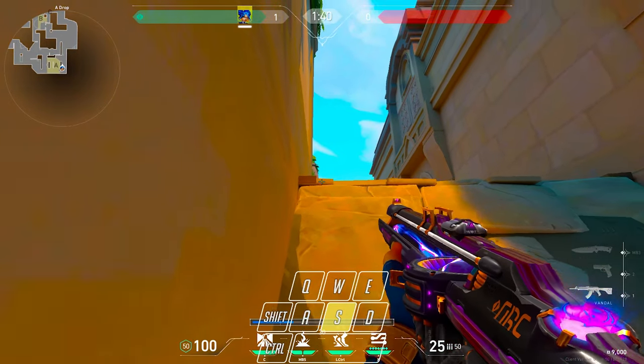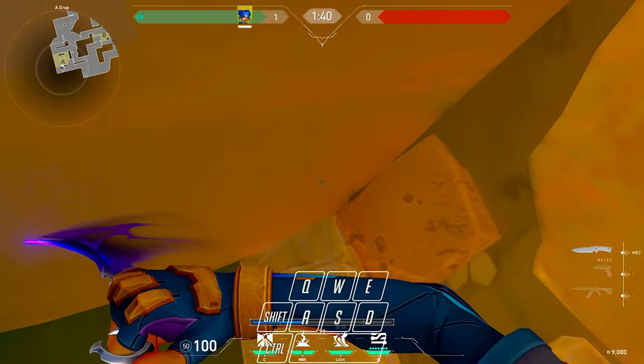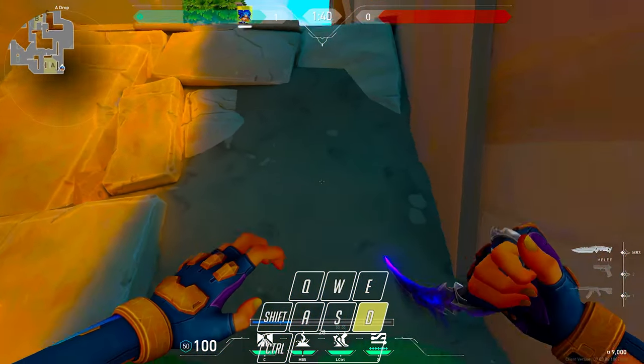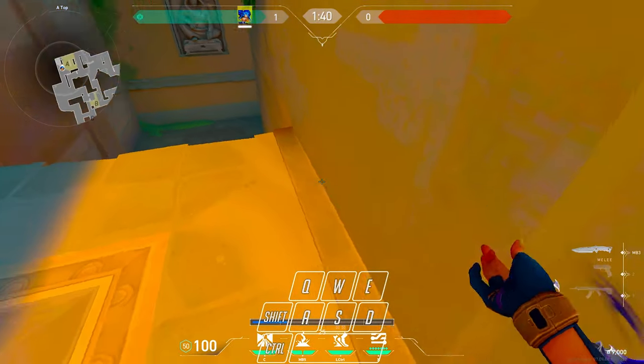Now sometimes you won't make it up — that's just a case of you sliding around here and it boosts you up midway and not into the wall. To fix this, just time your slides a bit better, like this, as you can see. Boom.